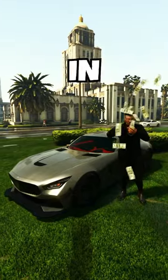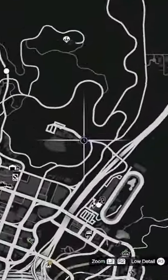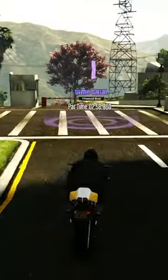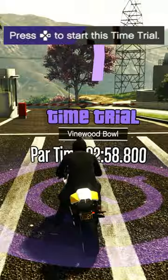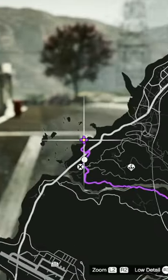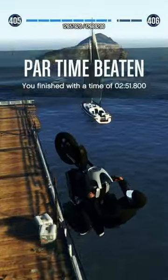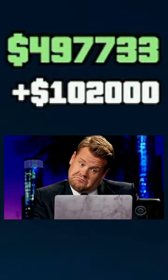Three money methods you need to try this week in GTA Online. Head over to this location on your map and make sure you bring a motorcycle because you're definitely going to need one. Drive into the purple time trial area and start it up, then open your map and set a waypoint on the yellow dot. Quit the time trial from your phone and start it up again. For completing this week's standard time trial, I made a hundred and two thousand dollars.